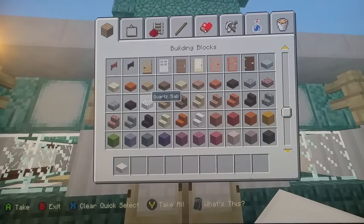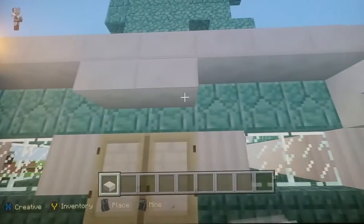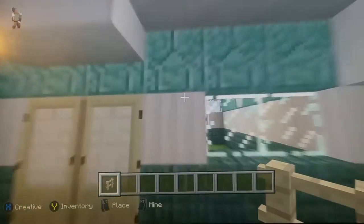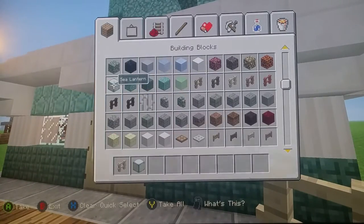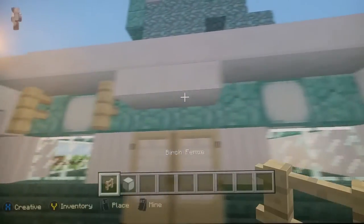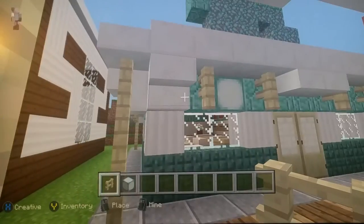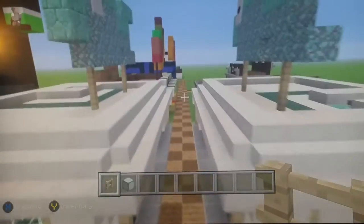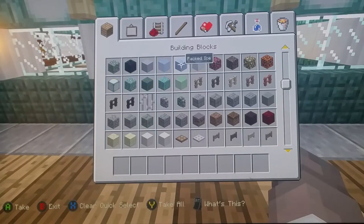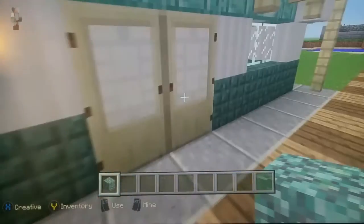Get some slabs and place them above. Get more birch fences and sea lanterns — place lanterns on the middle blocks over here and here, then place fences. Your exterior is all done.